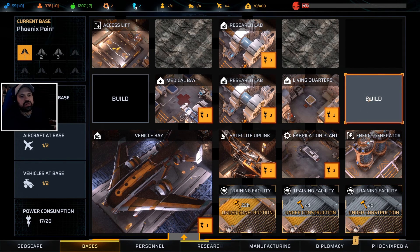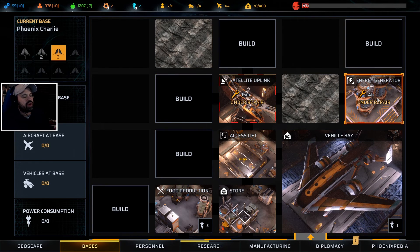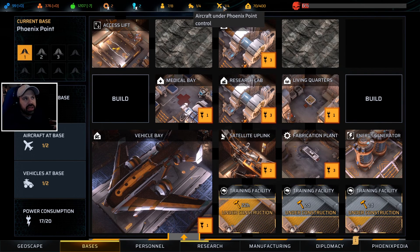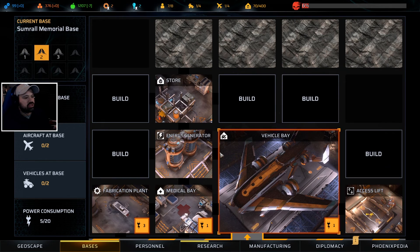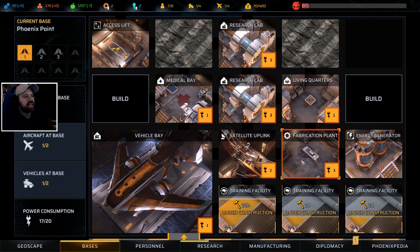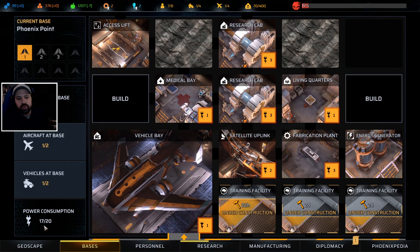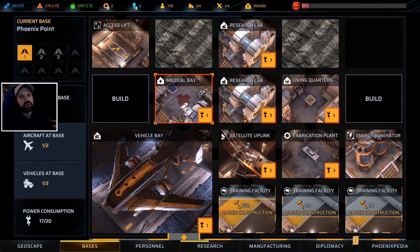I sold my food factory, so we're minus 7 food right now, but that is only because in the next 4 hours we have our energy generator up and then have food production from another base. We're gonna have to start building another living quarters, because we need to focus on getting another ship, another aircraft, and another 8 living quarters. This is gonna be my training facility at base number 1, and I'm gonna build another 3 training facilities, which means we have exactly 20 power consumption.